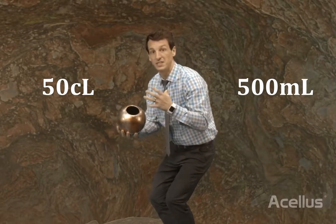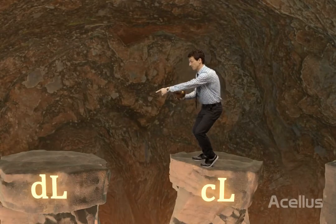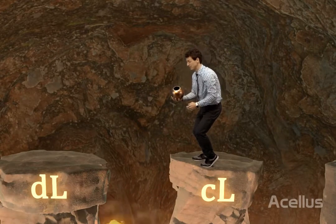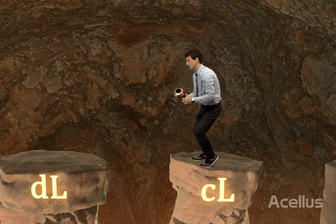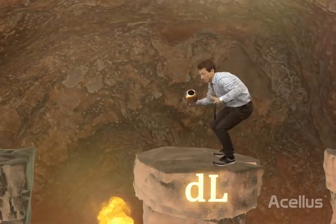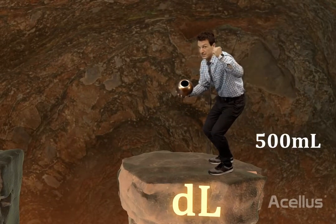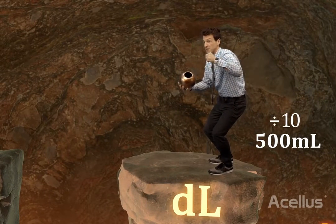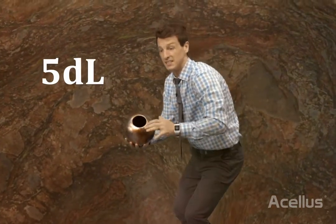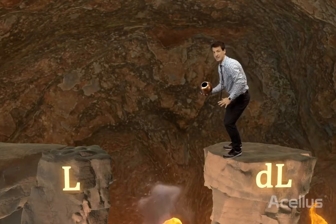The magical metric orb now has 50 centiliters in it, which is the same as 500 milliliters. But I have to get to deciliters — I need to divide by ten to get to the next greater unit. I went from 500 milliliters, divide by ten, 50 centiliters, divide by ten — now I'm on 5 deciliters.